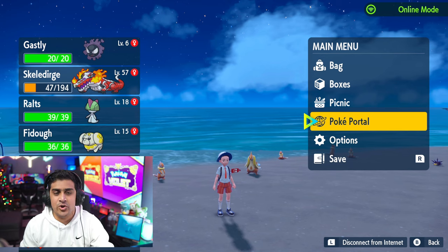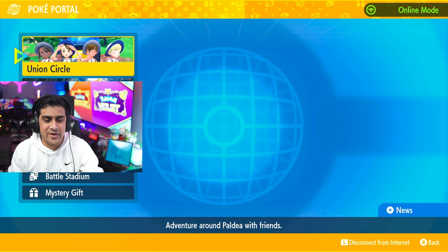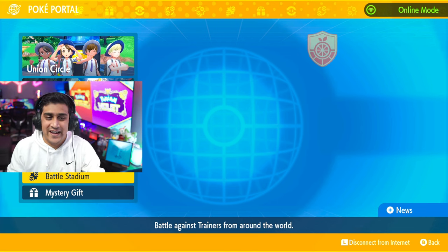Hey everyone, I'm here to tell you to go ahead and get this mystery gift right now. It's Flying Pikachu. All you have to do is open up the Poké Portal and don't ignore that notification. Go down to Mystery Gift and hit Get Via Internet.